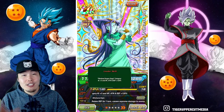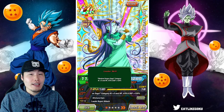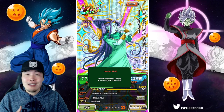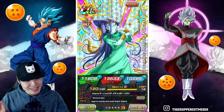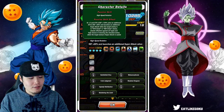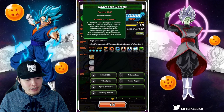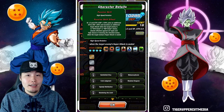Her leader skill is Shadow Dragon Saga category: Ki +3, HP, Attack, and Defense +120%. So if you guys don't have the Fizz Omega Shenron and you still want to run the Shadow Dragon Saga team, she's not a bad option as a leader, although it's still going to be almost impossible to find a friend lead because the friend system is really broken. Her super attack raises defense for one turn, causes supreme damage, and also seals the enemy. Her passive is Ki +3, Attack and Defense +120%, plus an additional Attack and Defense +60%, and launches an additional super attack where the target enemy is in attack down or defense down status. She also has attacks effective against all types and a high chance of stunning the attacked enemy when the target enemy's super attack is sealed.